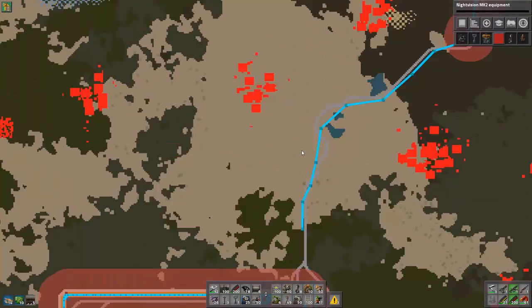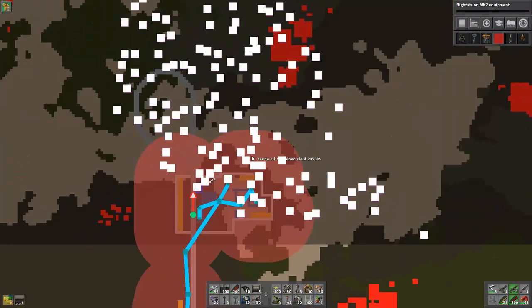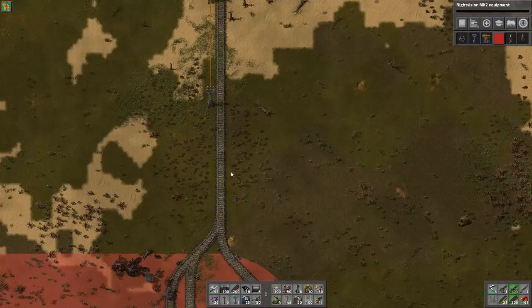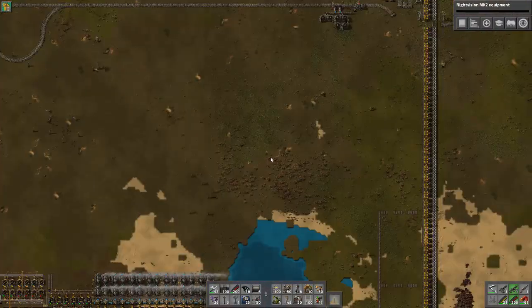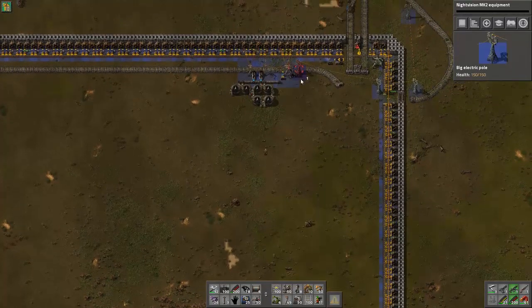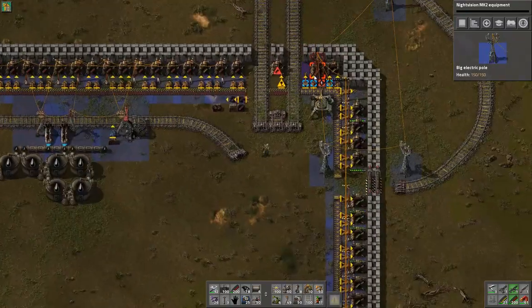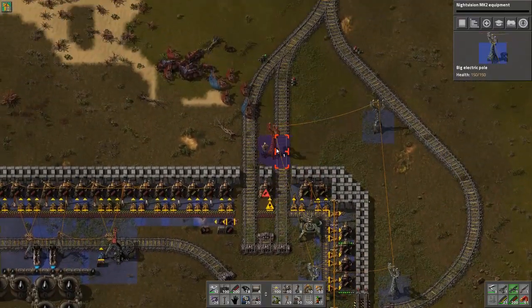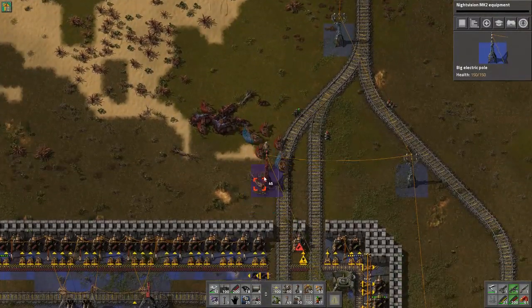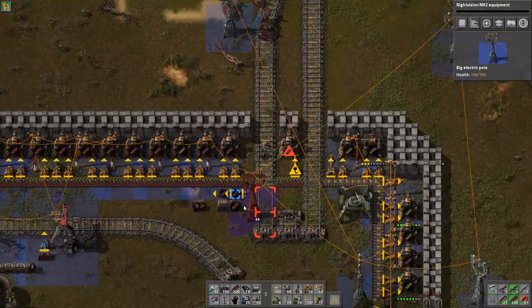In our last video we finally managed to get out of our base and move up here, creating some really zigzaggedy screwed up pattern, and we got this base up here constructed. Looks like we got a power issue. Is that because I deleted my power poles? Maybe so. Let's try to get that back up and running since we did just cut the power off by accident.